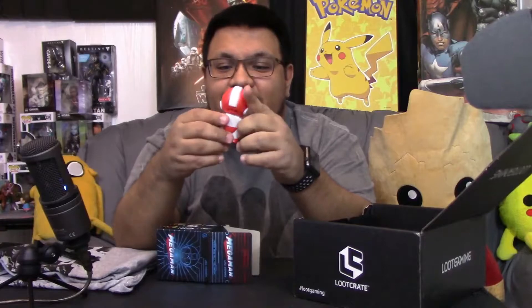First things first, looks like we have a Megaman-type figure here. Not sure which one it is — looks to be a mystery box miniseries by Kid Robot. Kind of tight, let's pop it open and see who we have. Looks like we have this little red Megaman right here. They actually move a little bit — you can pose the arms and move the head on a swivel from left to right, which is kind of cool.